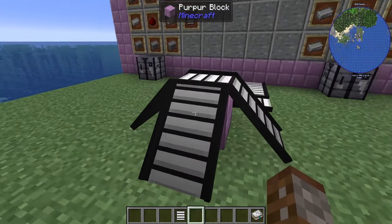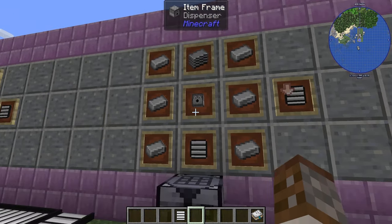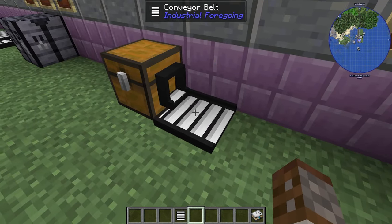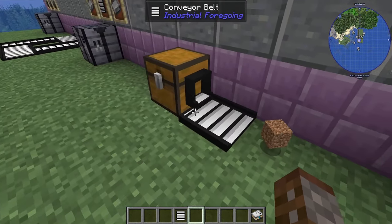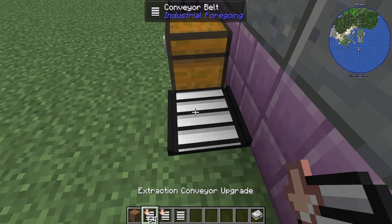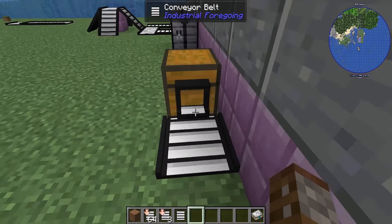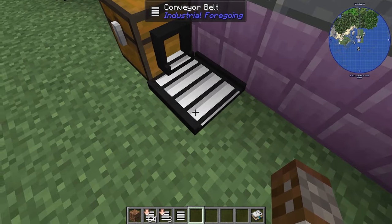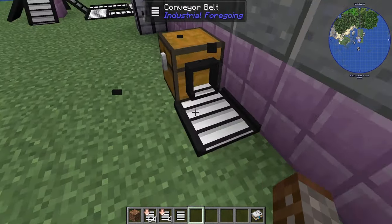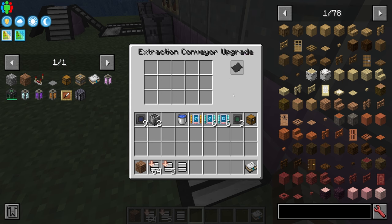The first upgrade is the Extraction Upgrade, made with one plastic, a dispenser, a conveyor belt, and six ingots. Place it on a conveyor belt by right-clicking in the direction you want to extract from. You can have it on multiple sides simultaneously. It does not appear to extract directly upwards.